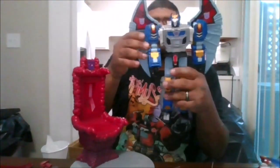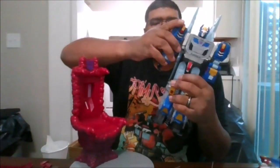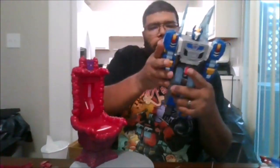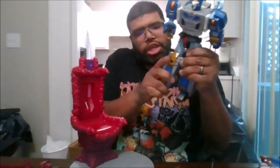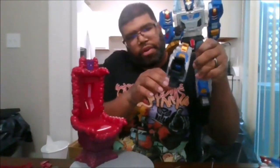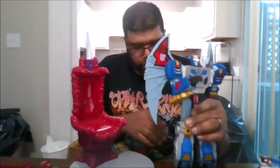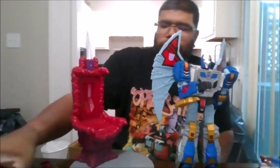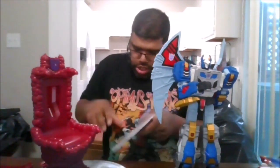Before we open the instruction manual, we'll do basic articulation. You can rotate the head left and right, you get a waist rotation, the wings can flex back and forth. You do get four rotations of the arms — they can go out for the transformation. You can get a 90-degree rotation, bicep swivel, and hand rotation. He can do the splits, he does have thigh rotation. He can kick that far up, that far back down, and out to the side. With everything he comes with, this is awesome.